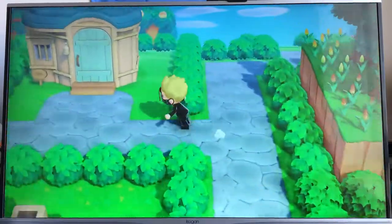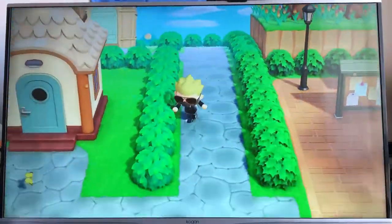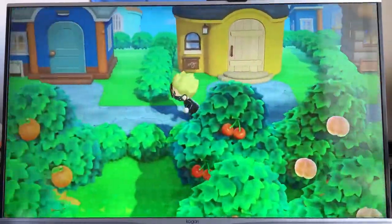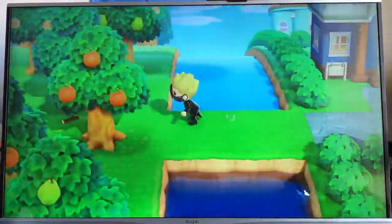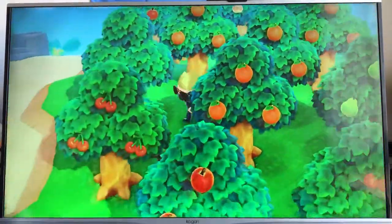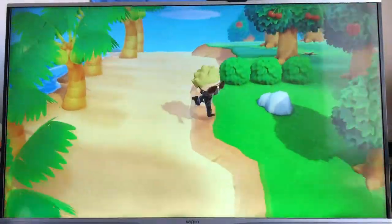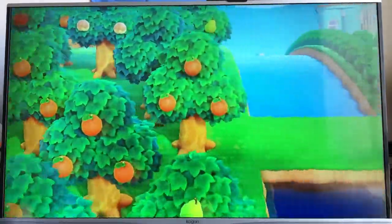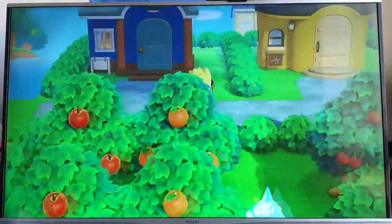Moving on to the other side — it's just all fruit trees, same as the beach, same size. Also there are fossils, money rocks, everything on the game. So yeah, that's about it.